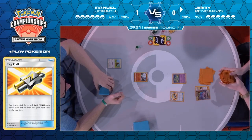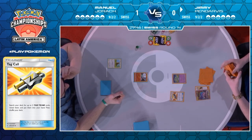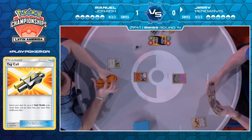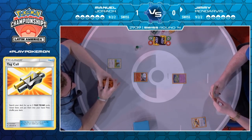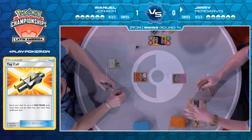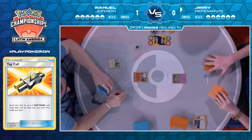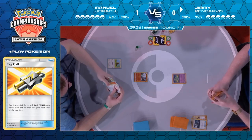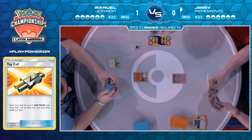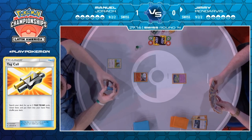He finds a Cynthia and Caitlin off of that Tag Call — and that is going to be how Jimmy starts off his turn. If you tuned in Friday morning you've been able to see how fast this Mismagius deck can really get going if it gets multiple Mismagius in play, sacrifices both of them in order to reduce your opponent down to four prizes — then all of a sudden your Beast Rings come into play.